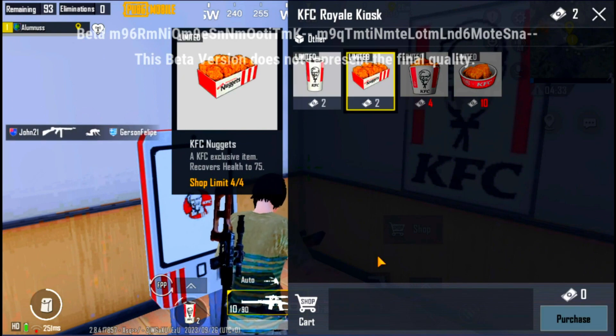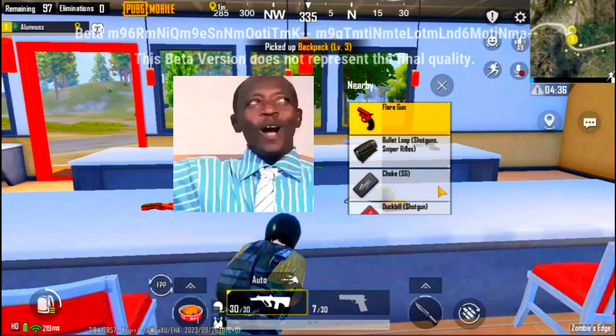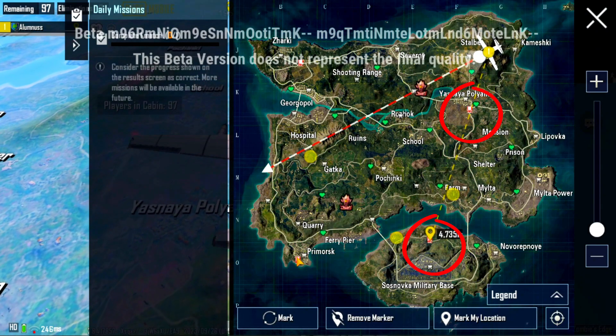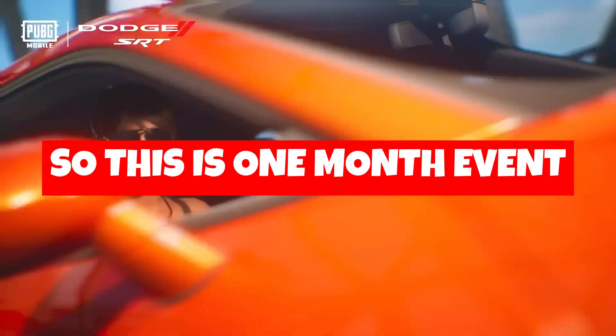You can buy from other restaurants and get classic supplies. You also get a flare gun. The restaurant is located in Erangel, Yasnaya, Military Base, Priyo Mosque, and Zarki. This update is coming on 2nd October and it is a 1-month event.